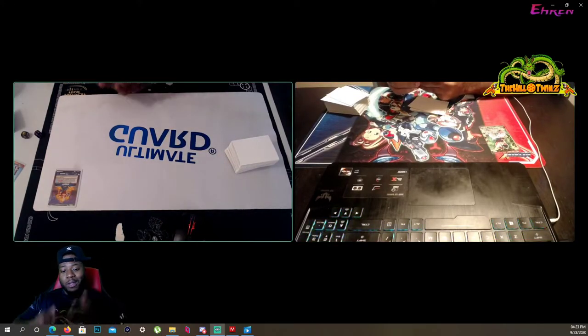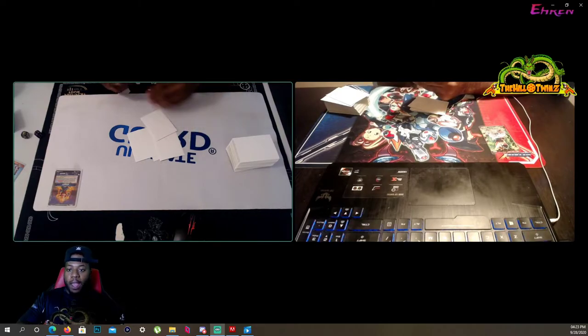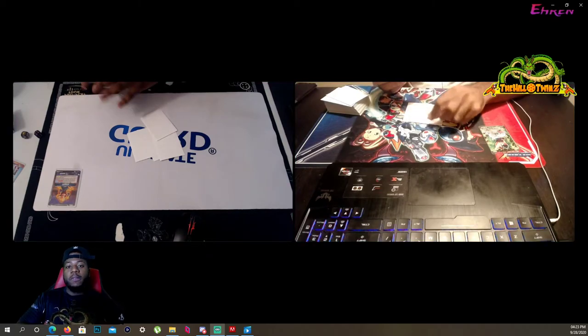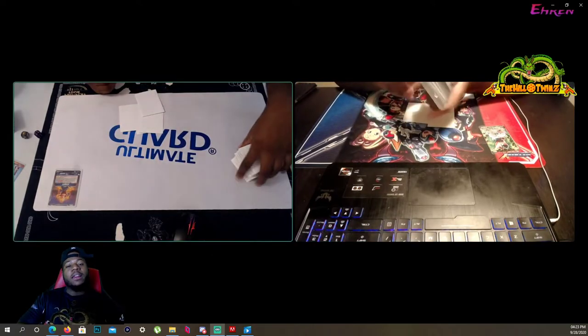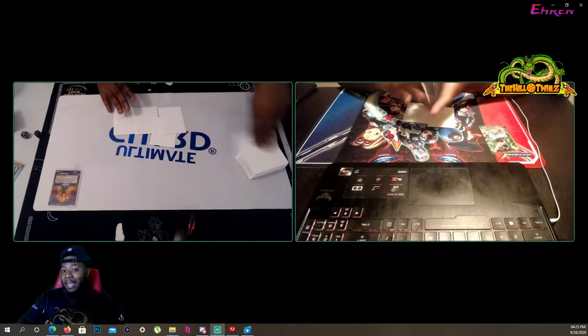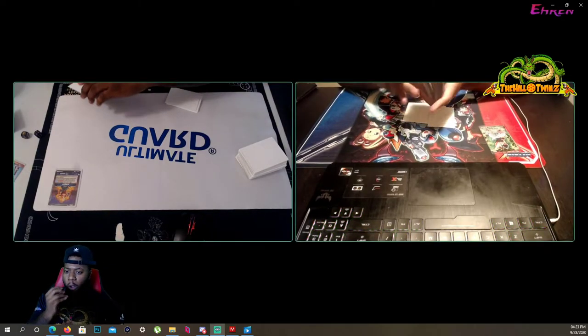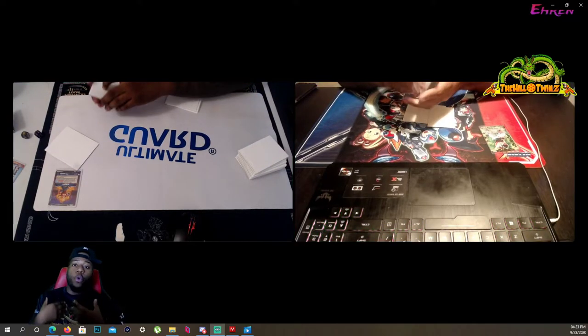What's up guys, the Hill Twins are here back at it again with another video. This time we're showcasing the Vegeta Set 11 leader. On his front side, when he swings he draws a card, and when he deals damage to your opponent's life via this card's attack, he can look at the top card of the deck and if it's a mono blue card, place it in the energy area in rest mode. He's a highly anticipated leader and the Hill Twins are working on him too.